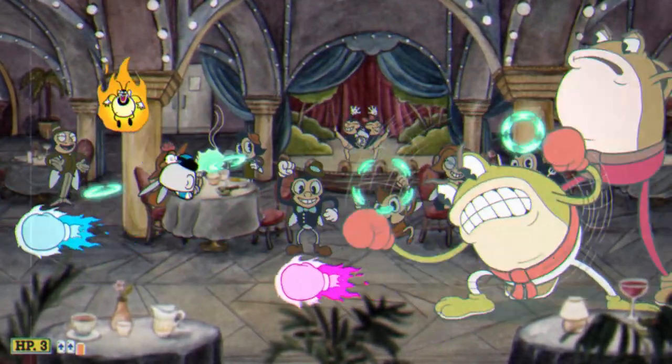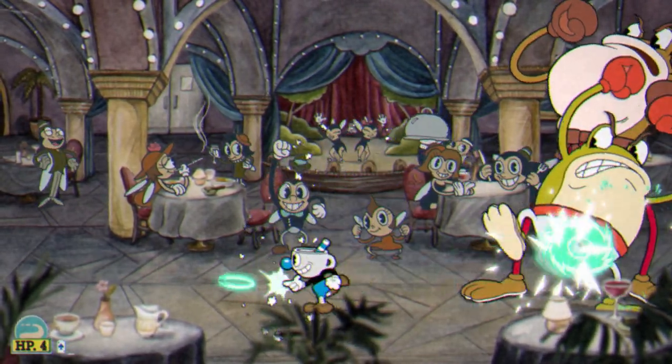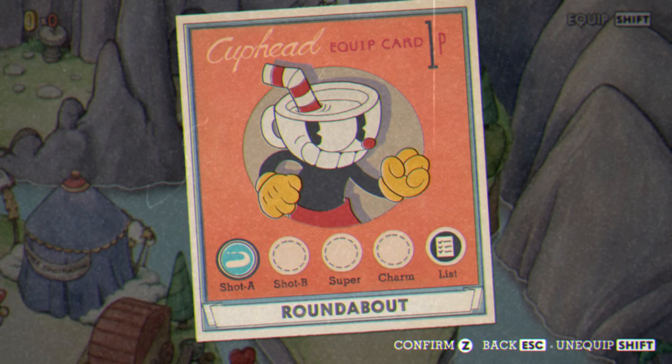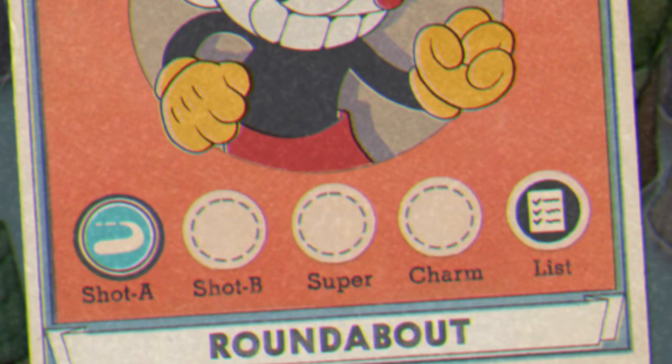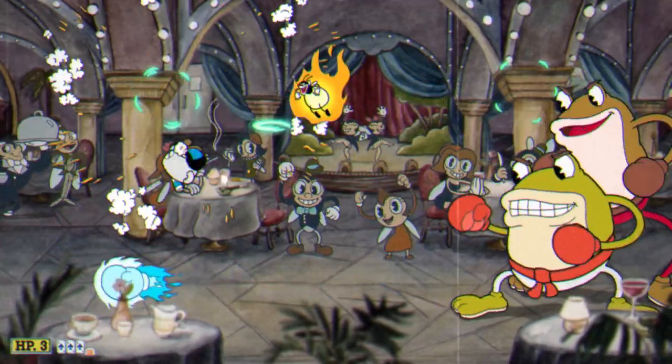If it does, please consider liking, subscribing, and maybe checking out my other Cuphead videos and guides, so let's get into it. The loadout is actually quite simple for this fight. 100% without a doubt bring Roundabout. You will need to look away from the boss quite often during this fight, so naturally Roundabout is a great choice.